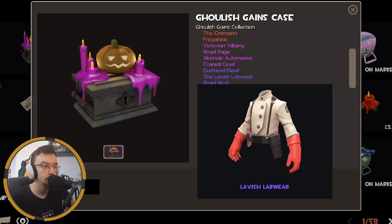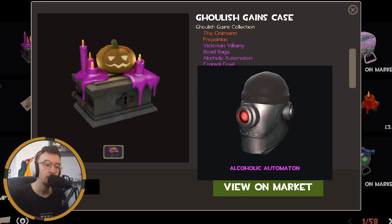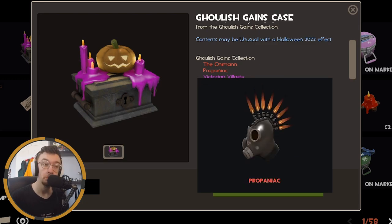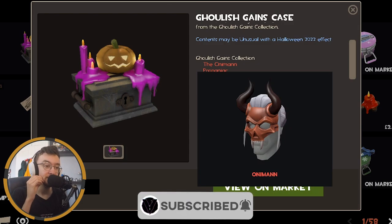Mad Max vibes for Heavy — not really for me. This is nice, it's like a more modernized version of the Medic's lab coat, pretty cool. This one's actually quite decent. This one is actually very cool and I can see a lot of edgy Soldier mains using it, but in all fairness it is a nice cosmetic. Alcoholic Automaton — this is like an updated version of the Demoparts and I like it. Road Rage is also very cool, I reckon it's for Heavy to go with that Mad Max set. Victorian Villainy — a little Dr. Jekyll Mr. Hyde vibe, I can get behind it.